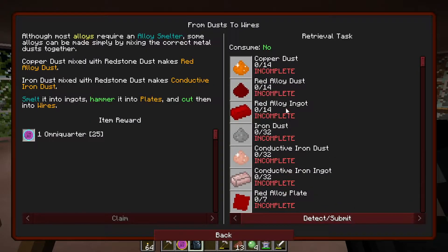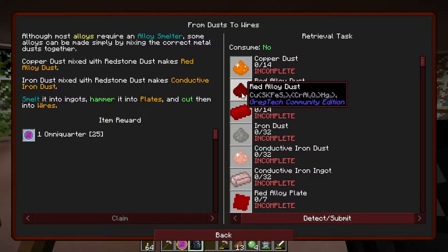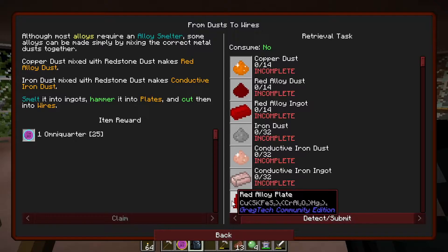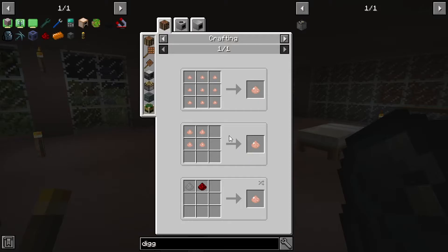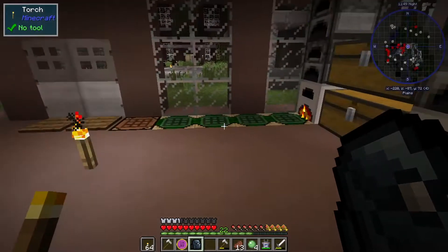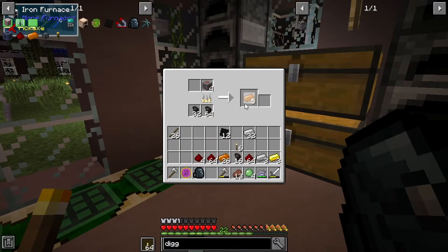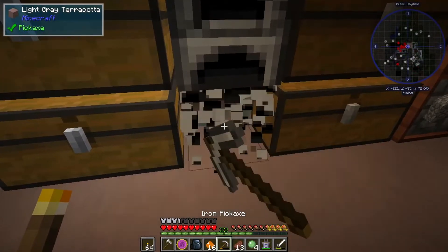The next quest is wanting a lot of stuff - copper dust, red alloy dust, conductive iron. Most of them are going to be mortar recipes: copper, redstone, iron dust, conductive metal. It's wanting quite a few of these so let's take about half a stack of iron and close to half a stack of copper.